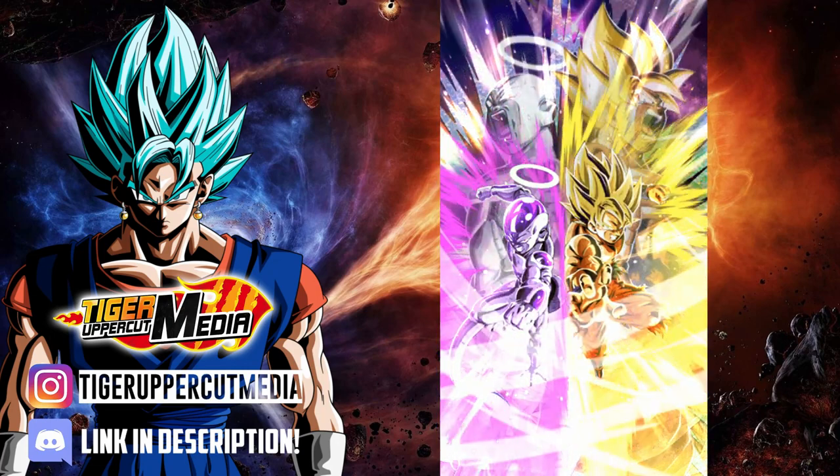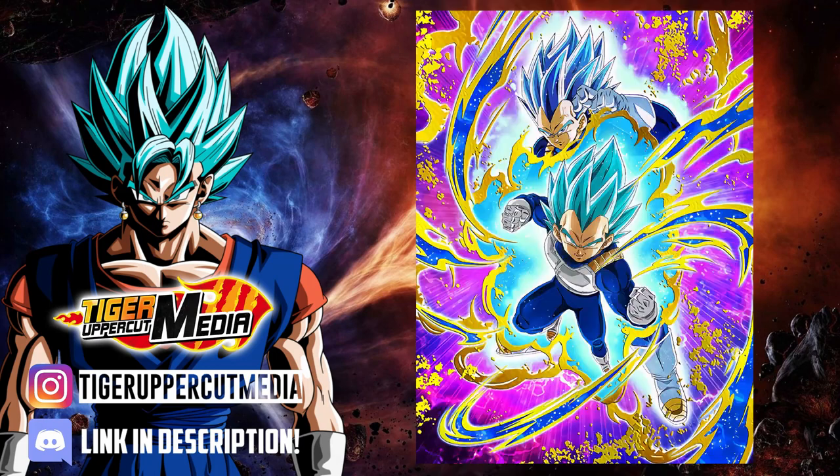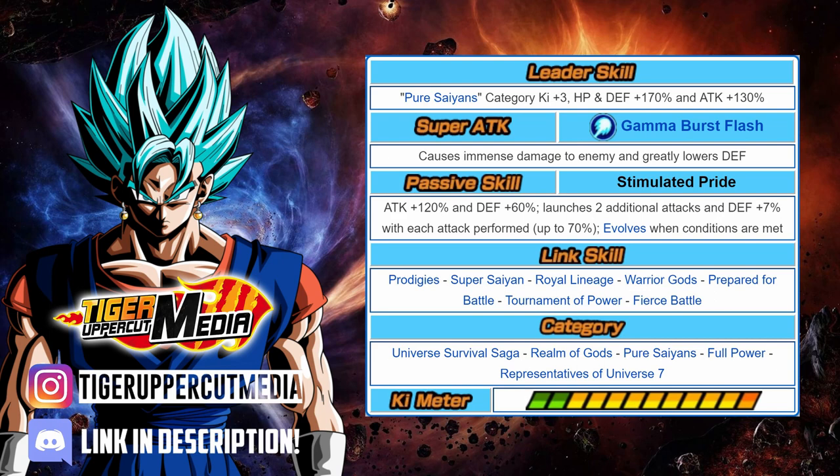Let's get started with the first character, who I truly believe will be the next Dokkan Fest announced on global: Super Saiyan Blue Evolution Vegeta. I know this is one of those banners that a ton of people are saving their stones for, so best of luck to everyone who will be summoning. He starts off as just Super Saiyan Blue Vegeta and is the leader of the Pure Saiyans category, giving units Ki +3, HP and Defense +170%, and Attack +130%. His Super Attack causes immense damage and greatly lowers the enemy's defense.